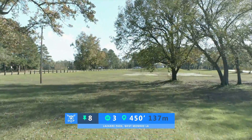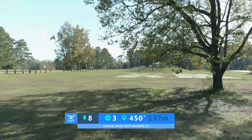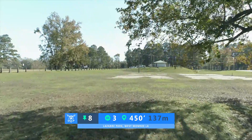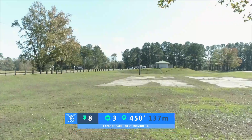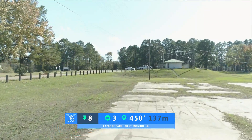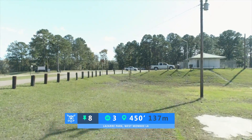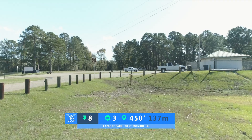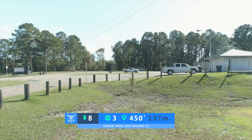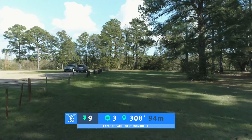Hole number eight is a par 3, 450 feet — a nice rip. Off the tee, if you can get kind of a flex shot from a backhand, this is a really good play. This tennis court right here will be played as OB. There will be painted lines towards the poles on your left-hand side as well, so you don't want to cross that because the poles and beyond will be OB on this hole.